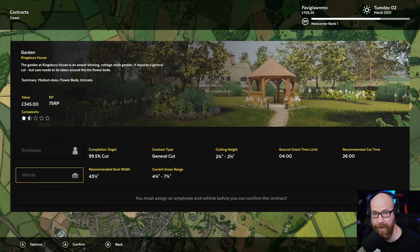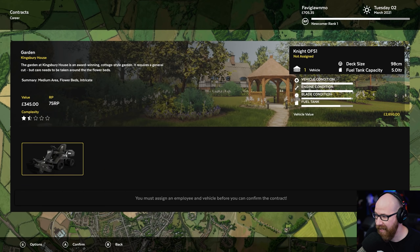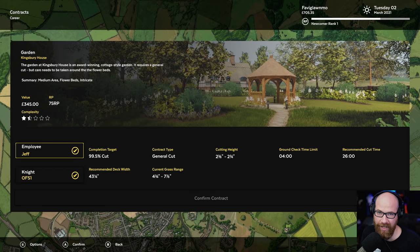Hello everyone and welcome back to Lawn Mowing Simulator, aka Dad Simulator. Here we are at the Garden of Kingsbury House. I started a new career since I was using the demo before — this is the full game. I did buy it today and I'm starting out my career. I took your advice and went with Favi Lawn Mow as the company name instead of Fabiano.